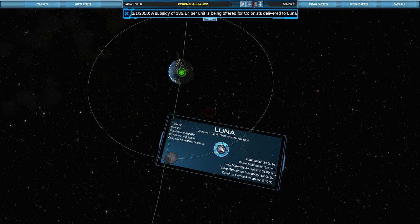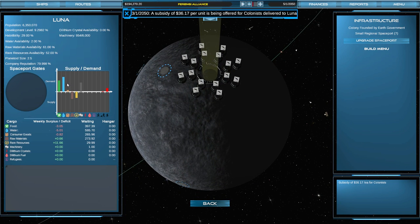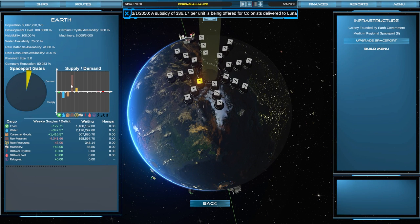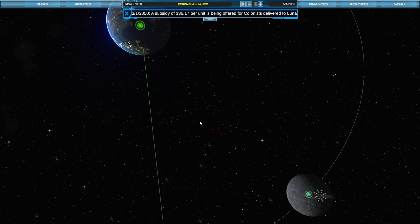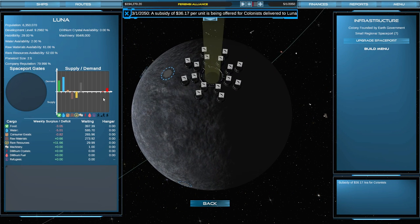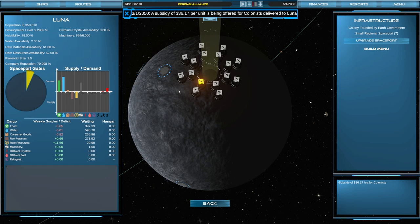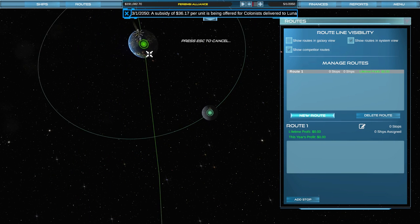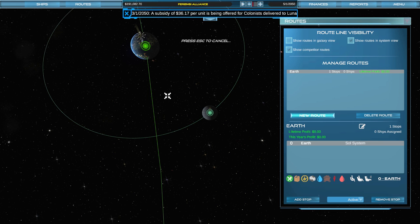The Moon wants water and food, and I have a planet with lots of water and a bit of food. Luna is supplying raw resources, which Earth wants. So we'll come over to Luna and buy Gate One there as well. Now let's set up a route going from Earth over to Luna — on this route we'll be carrying various things. We want to build a ship. We're going to go buy a ship now.